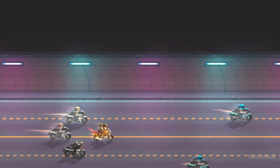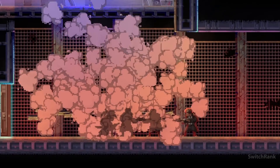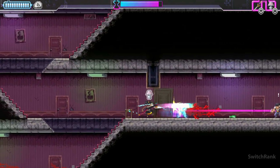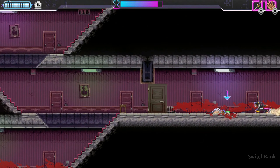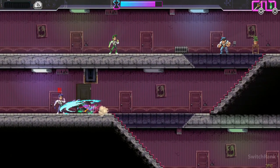Set in a cyberpunk world, Katana Zero puts you in the role of a samurai warrior navigating a neon-lit, crime-infested city. With one-hit kills for both you and your enemies, precision planning is essential. Expect to meet your demise, but at least the stylish visuals make each death visually captivating.